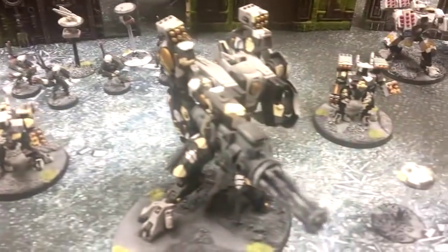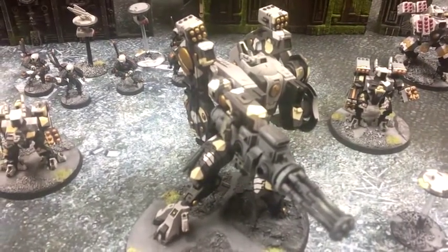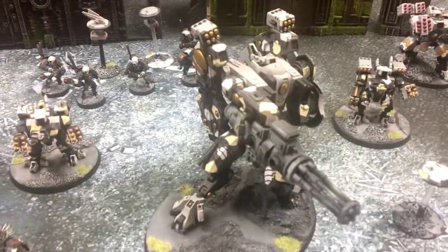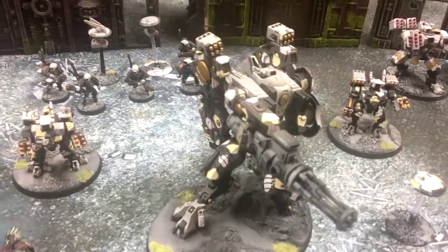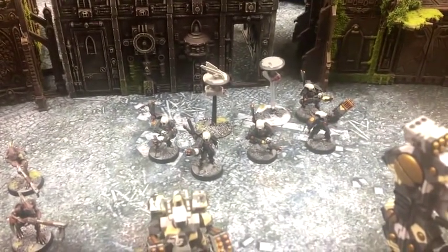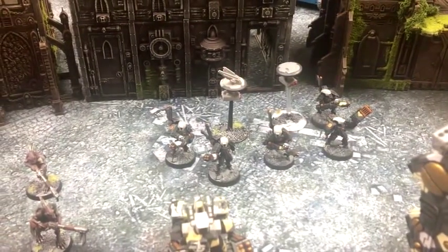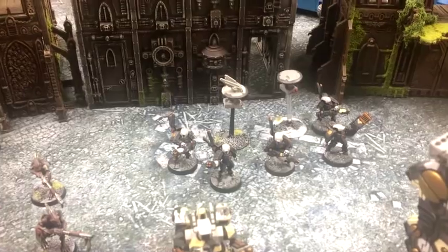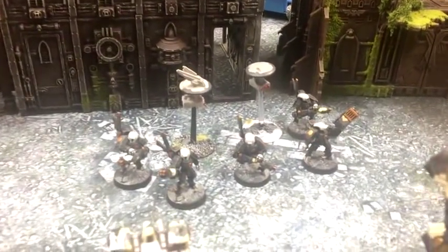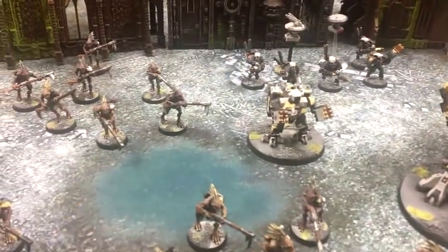For my elite choices: a Riptide with smart missiles, burst cannon, velocity tracker, and ATS. I'd like more on the list, but I need three elite choices to get my brigade. Back here we have a stealth team — the old originals — with shield drones. I have all burst cannons except one fusion. This squad does a lot better than running just three. I still like the area denial and quickly grabbing objectives.